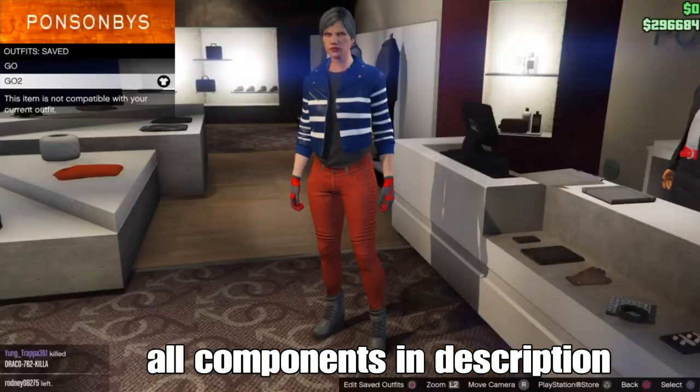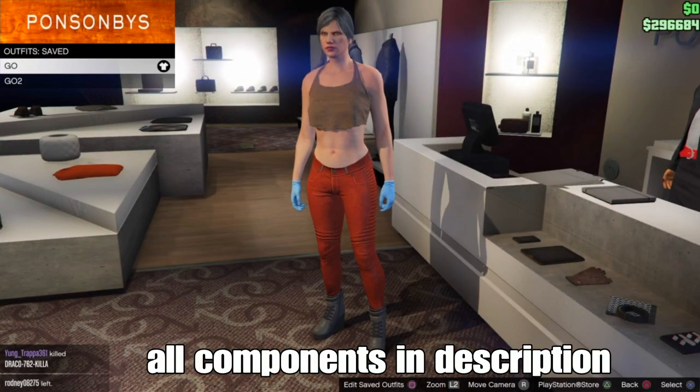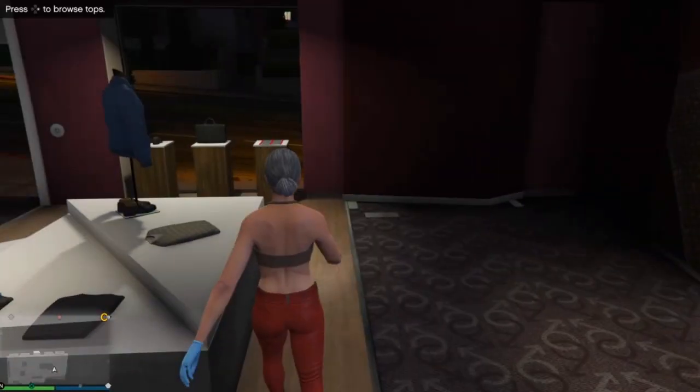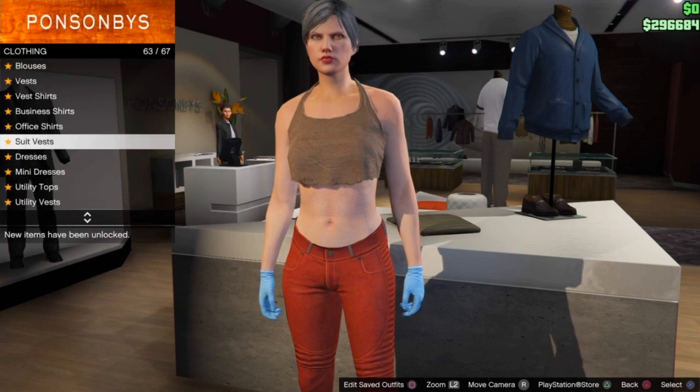Once you find a new session, head to the console. All components will be shown in the video and also in the description. For the first outfit component, go to the top section and go down to tank tops.